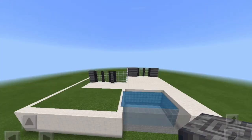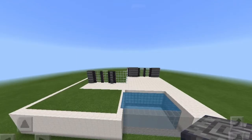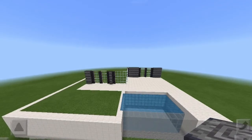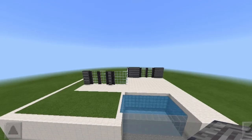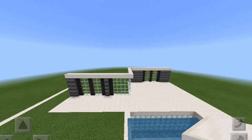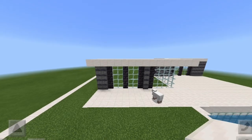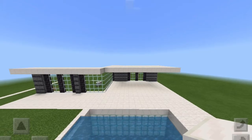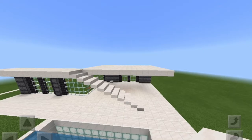I wanted to show multiple options in the tutorial to help you see what it would look like different ways so you could make it your own. Here's what it looks like with polished basalt. I ended up really liking the way this looks rather than the birch wood, so I went with this design for the rest of the video. I added a layer of quartz to the top of the outer part of the house, making sure on the left side there was an overhang of two and on the right side an overhang of eight.